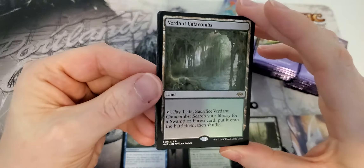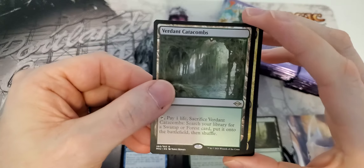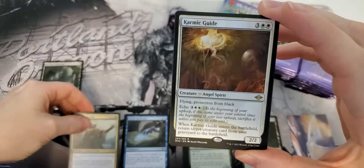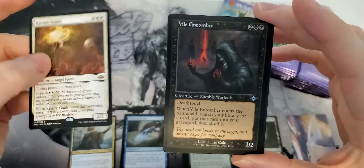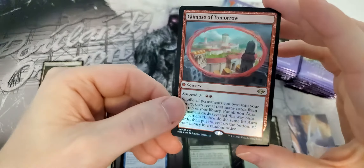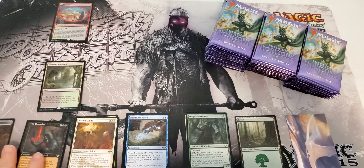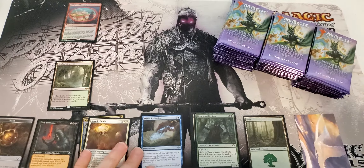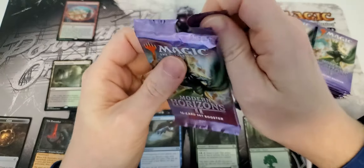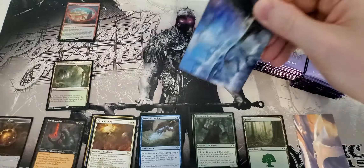We're talking about how sweet it is to open fetch lands in the very first pack — a verdant catacombs! That's a bad rare otherwise. There's a karmic guide, so it's a three-rare pack. Old school foil, and our first foils — that's a four-rare pack. Unfortunately it's a glimpse of tomorrow, which isn't worth very much. Great first pack overall, but only one of those rares is really worth a lot.